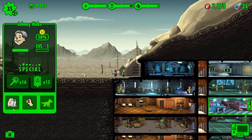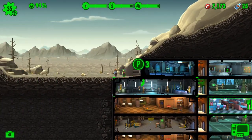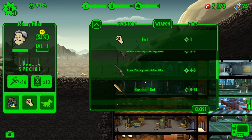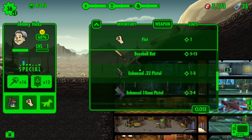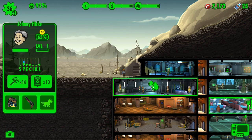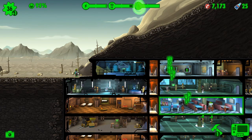This guy has got much better perception — perception three. We can put on that outfit which now gives him perception six, and give him a decent weapon. We could go with a rusty sawn-off shotgun — does six damage — and he can collect water.